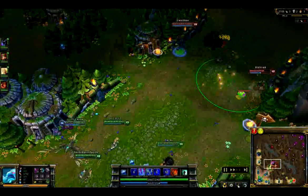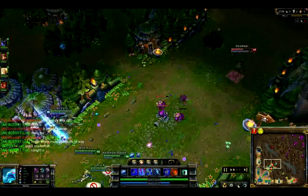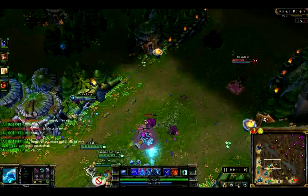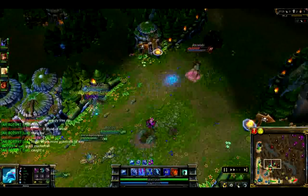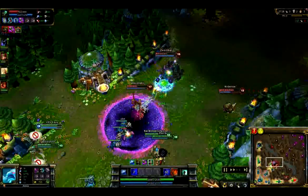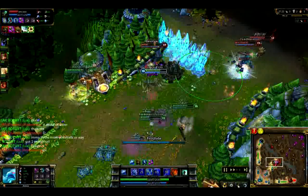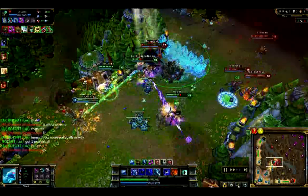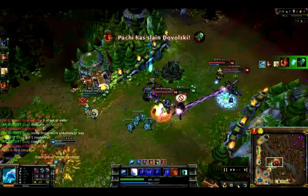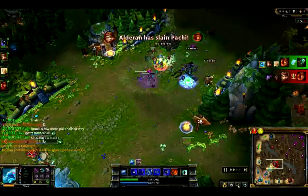Our next example here is the more common use of the wall: stopping an enemy team from retreating. You can see some poke action going on and right here I catch Fiddlesticks in a really good stun. He pops his Zhonya's ring almost immediately. So he starts running towards the wrong side of the turret. I throw my wall down, creating a cove that he's now stuck in, and he dies almost instantly. It's a good way to pick up a kill.